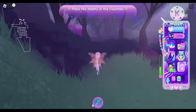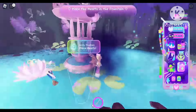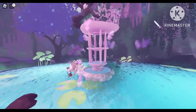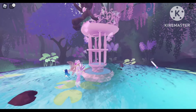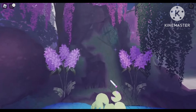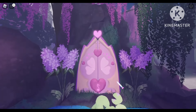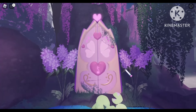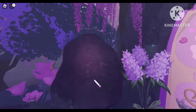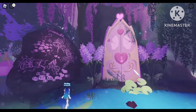Now we have to place the hearts in the fountain - that's actually a fountain and not a statue. We place the hearts and now a secret portal appears - the screen is shaking! A secret door opens. And there's an ancient manuscript with a cute triangle.